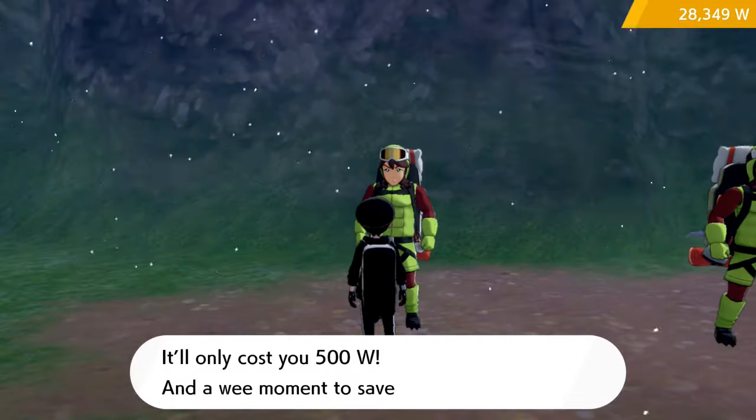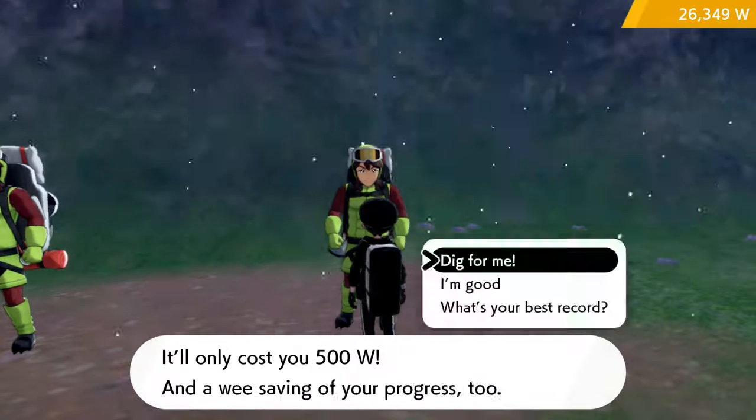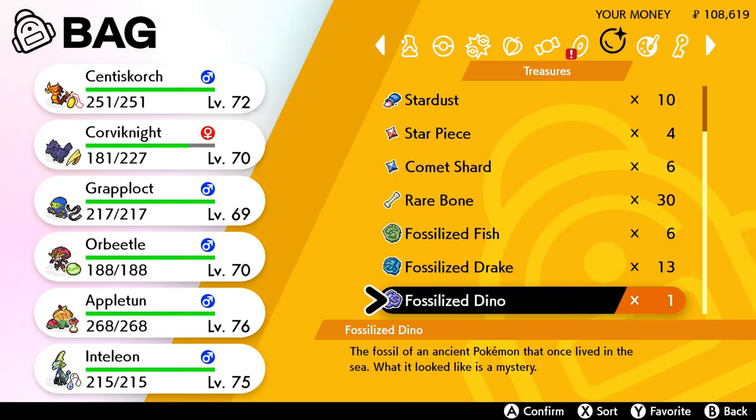One word of warning: you'll find in abundance the fossils for your particular version — Fish and Drake for Shield, and Bird and Dino for Sword. But don't lose hope; it may take some time in Watt farming, but it is possible to get 2 of each fossil. When you do, just mix and match the order of the fossils till you get all 4.